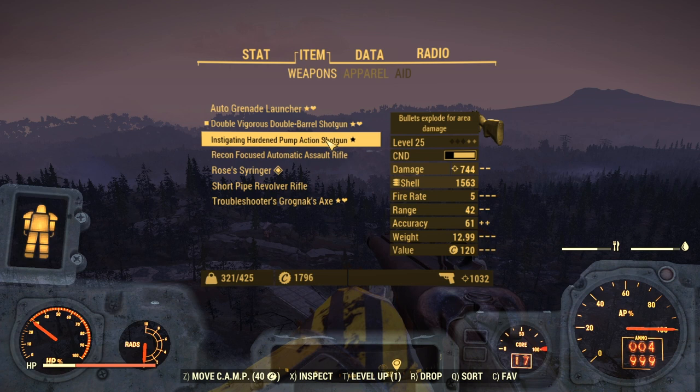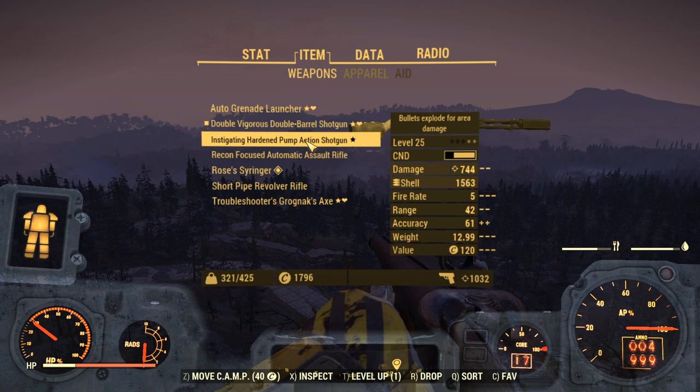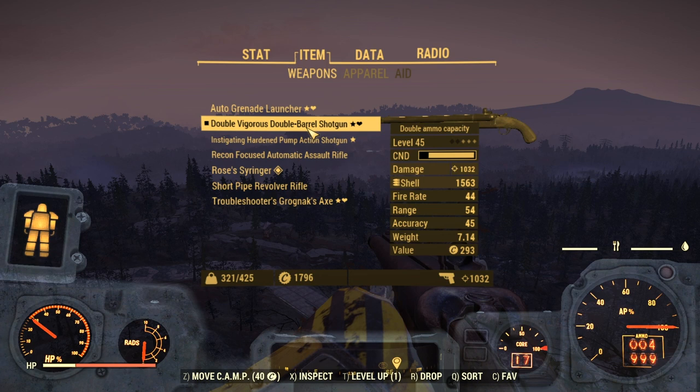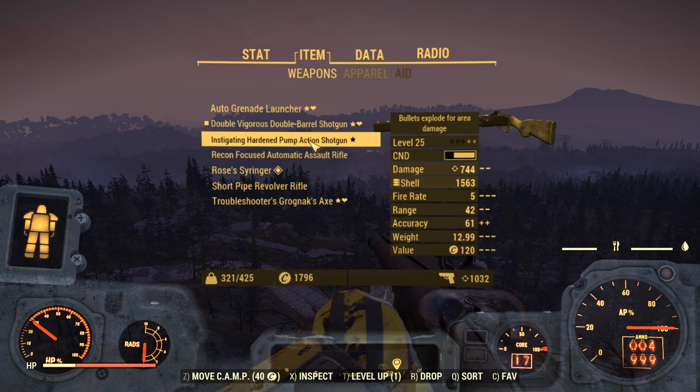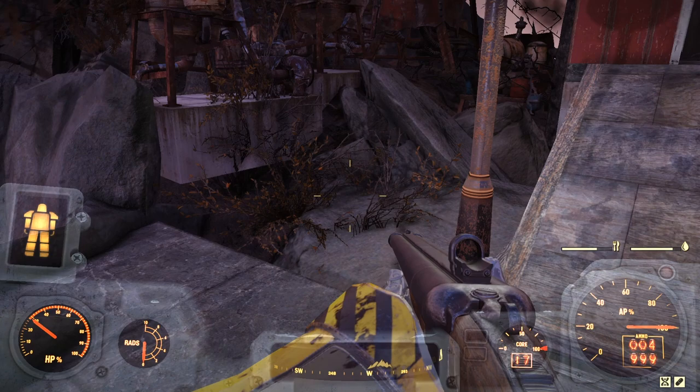So that's my build and those are the shotguns I'm using. I'm really interested to know which one you think is better. I like that the double barrel reloads so fast, but I also like the Instigating perk on the pump action - though if the target isn't at full HP you don't get that double damage. It's also interesting that the pump action has better range, possibly due to the sight, while the double barrel has increased accuracy.